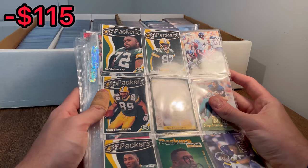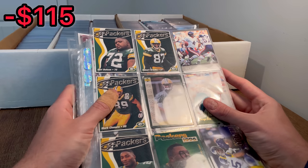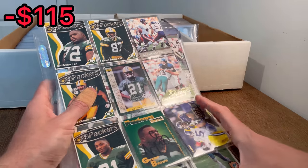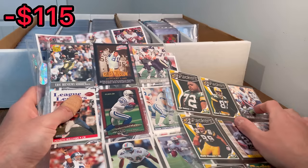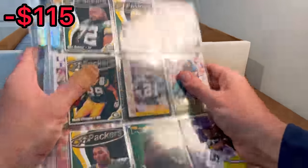In the box there was this stack of binder-sleeved cards. There wasn't anything really of note — there was an auto of Gilbert Brown; I don't exactly know who that is. There was also a Rookie Sensations of Marvin Harrison, but that was really all that I could see in these.